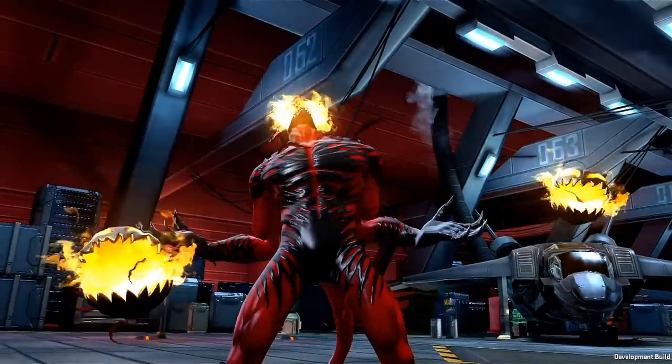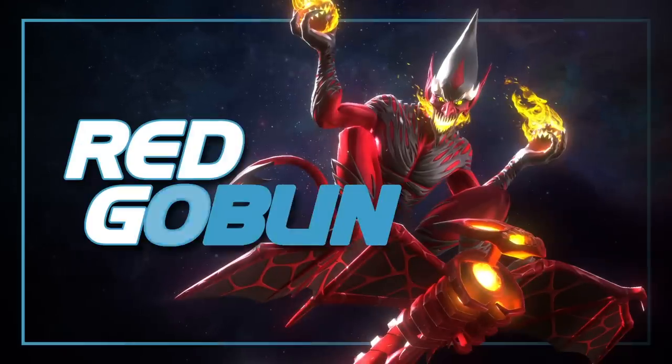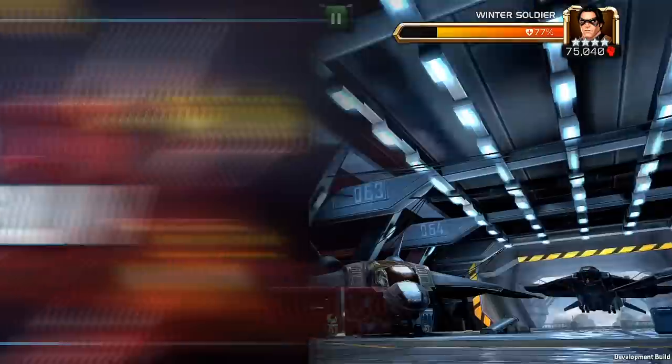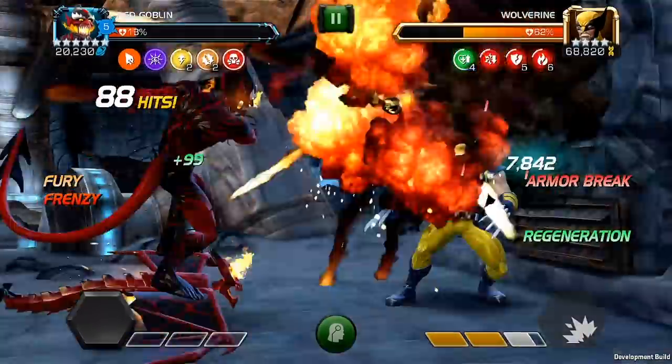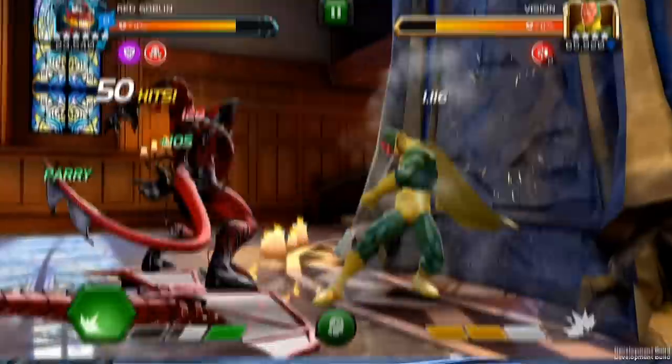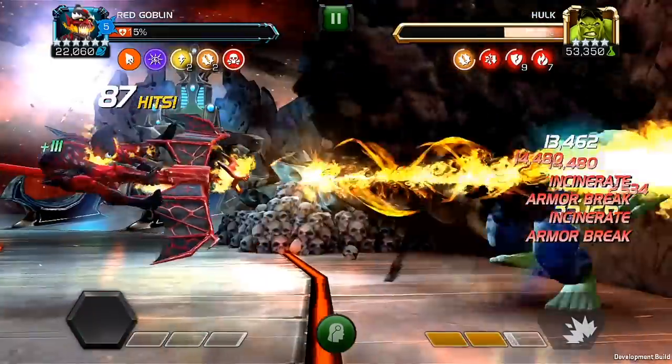Welcome back to another Champion Deep Dive and today we're talking about Red Goblin. He's a glider riding, frenzy bound, carnage bomb damage dealer with power gain, drain, and stacks the fury to bring the pain. Let's get into it.